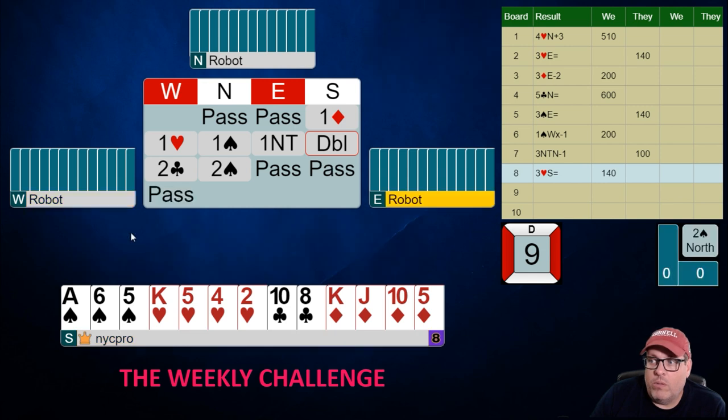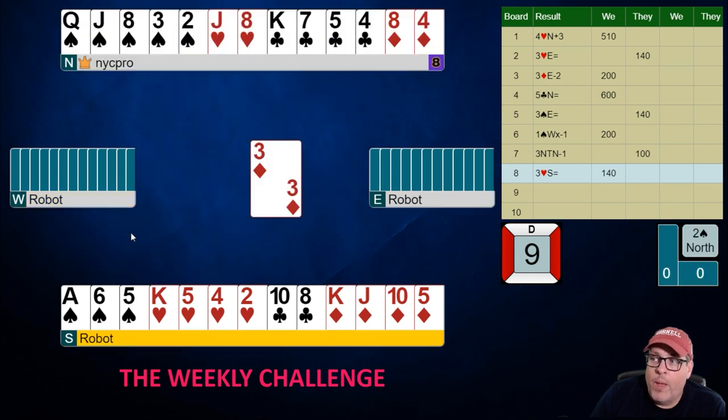Partner bids and we buy two spades. In a robot tournament where you're playing against a bunch of different players, this is usually a win because a lot of people miss support doubles. You have to miss support doubles like 100 times before you get them — that's why it's fun to practice with the robots. Here we picked off an eight-card spade fit at the two level. Super happy.